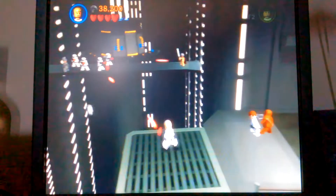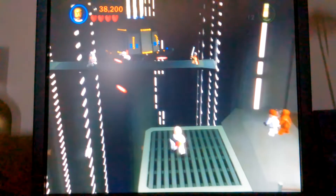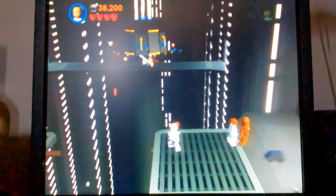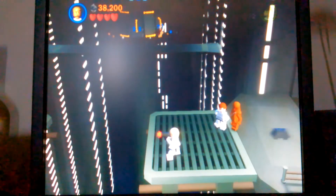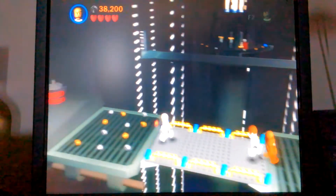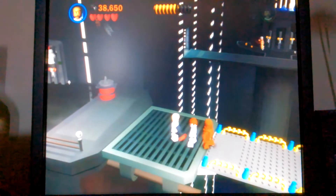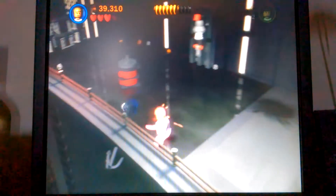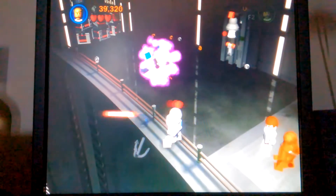Obi-Wan's being overwhelmed by Stormtroopers, so you have to go pick off the Stormtroopers for him. Obi-Wan then uses the Force, takes those Lego pieces, and builds us a bridge. Over there are the controls for the Death Star tractor beam — he turns them off with that cool sound. If only power outages sounded like that in real life, I wouldn't be scared of them.